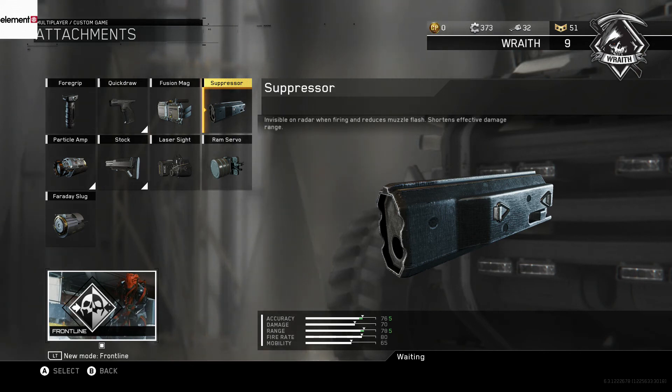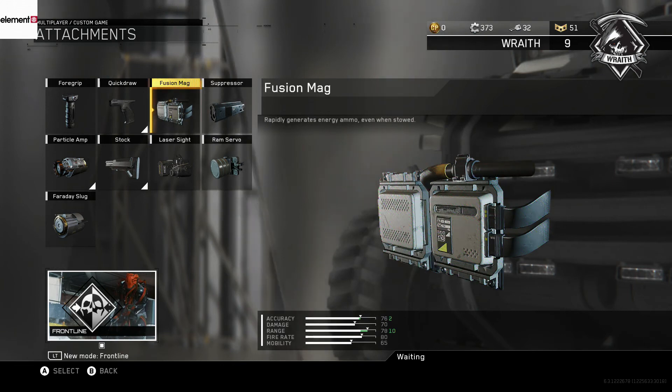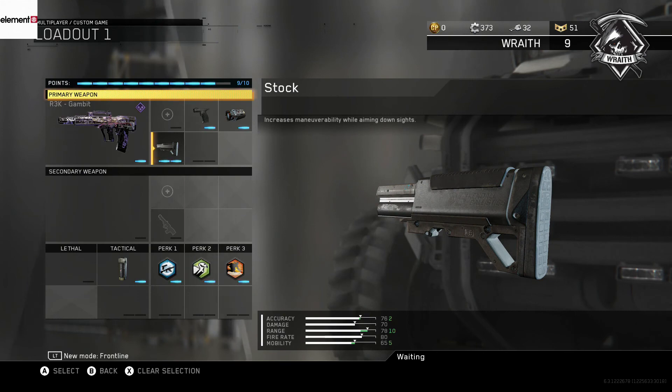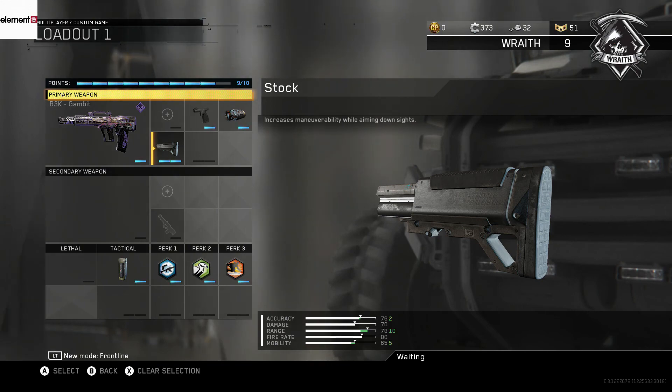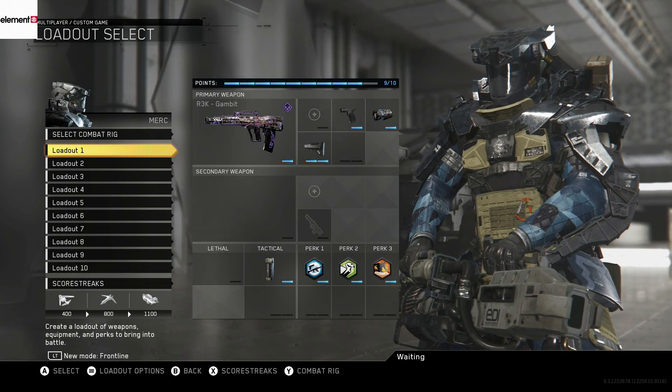If you don't have Scavenger unlocked, make sure you use the Fusion Mag — you need it. Or if you don't have that unlocked either, make sure you run the specialist that starts you with maximum ammo, which is the Merc. That's what I'd like to do — this is my setup for the R3K gun.